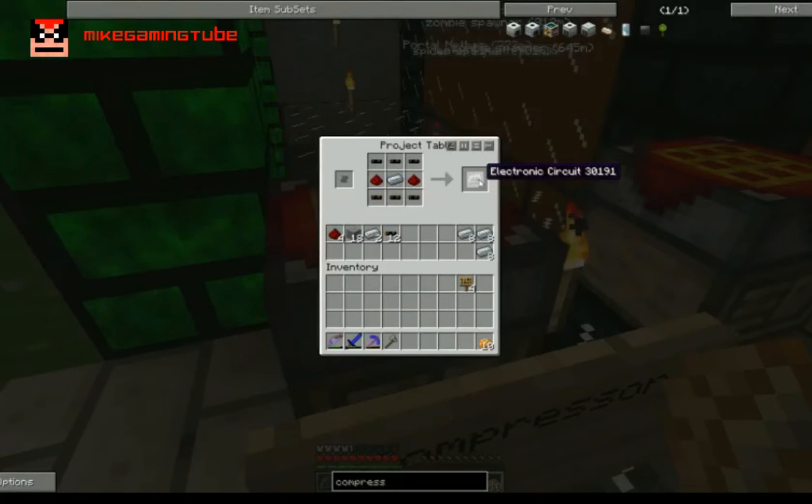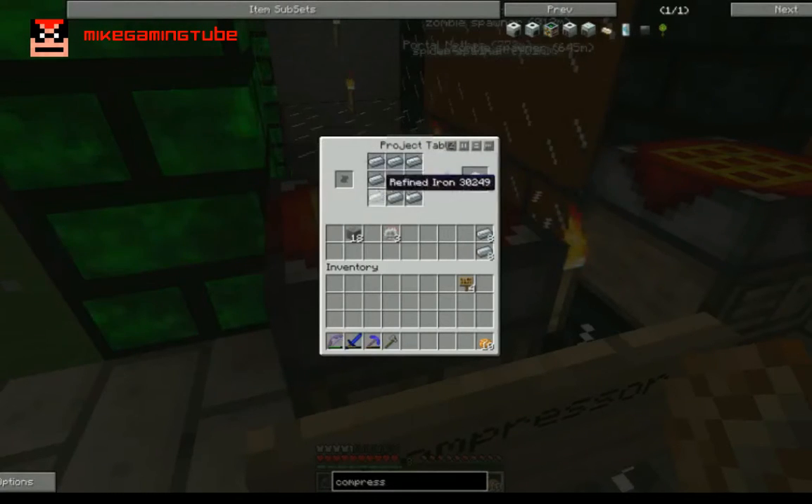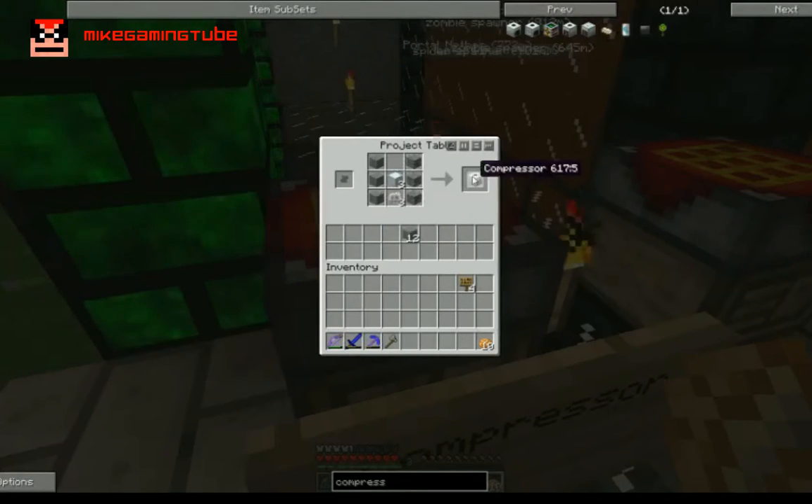I am doing three compressors because we will need two of them for our next machine. Apart from this, the only thing that you will need is a machine block. The machine block is made from refined iron — you get refined iron by cooking iron. Place them in a square to get a machine block. You need three of these. Just need the machine block, the electronic circuit and then stone on the sides, and you get a compressor.